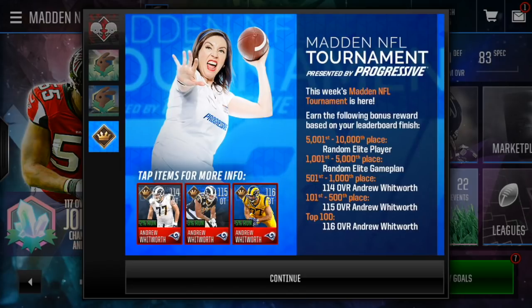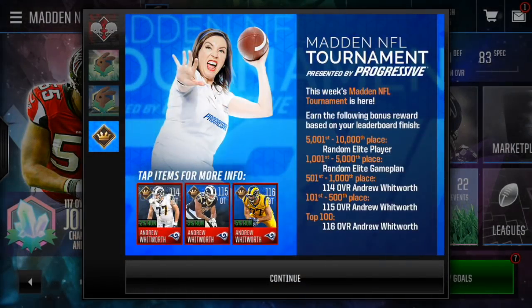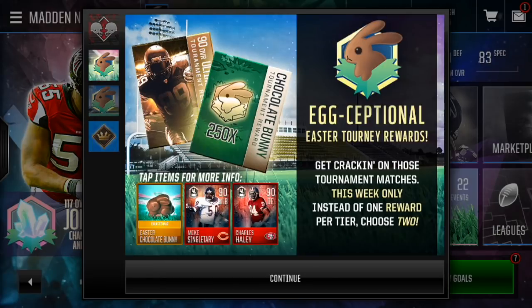We got the second one here this week. The masters — the main players you can get in the tournament this week — are Andrew Whitworth, the 116, 115, and 114 overalls, plus a random elite game plan and a random elite player. One thing unique about this tournament is they're exceptional Easter tournament rewards.